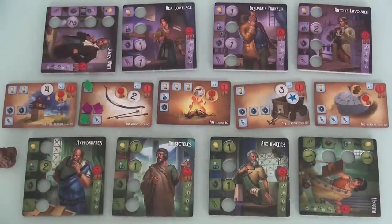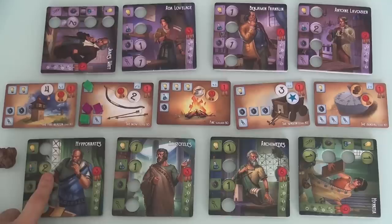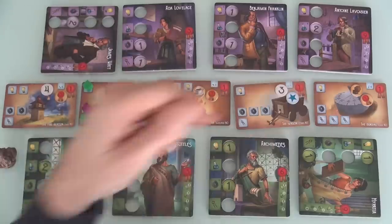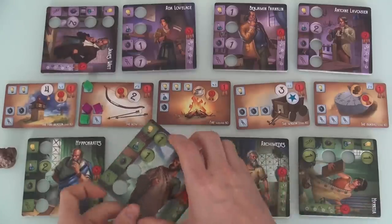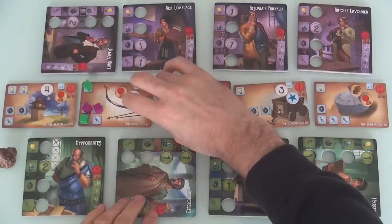I've got to start working on something else. Unfortunately, Hippocrates has two chemistry, but none of these things need double chemistry. So he's a little weak this time out. Let's go on ahead and have Aristotle use some physics and some chemistry to start working on fire.